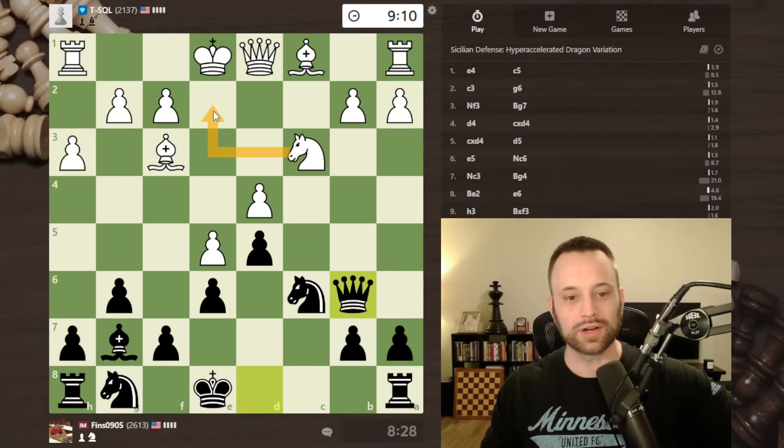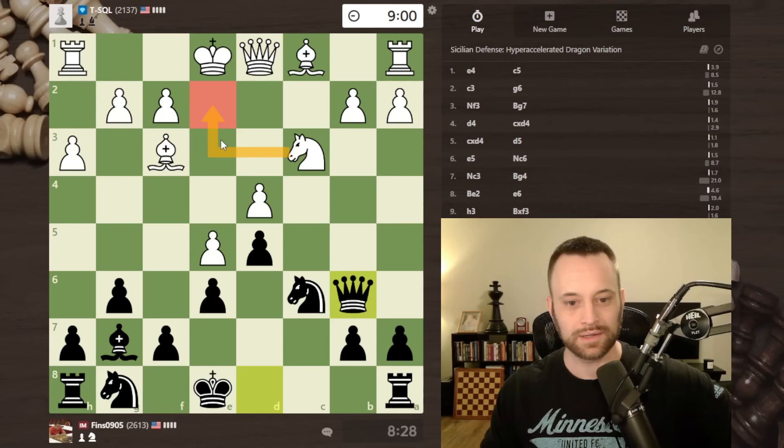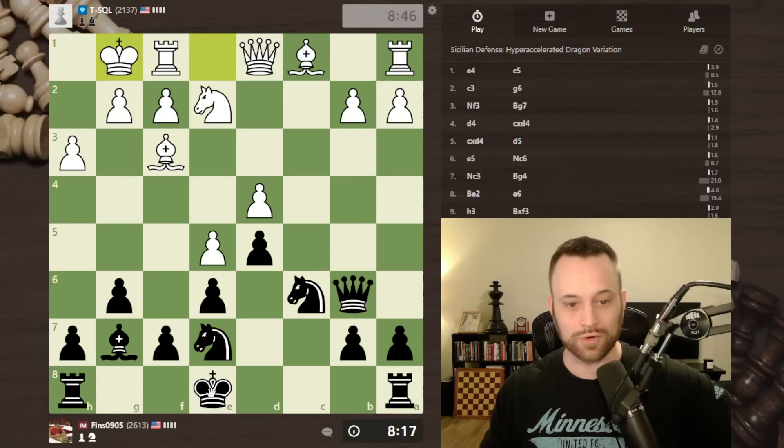I suspect my opponent is going to go knight e2 to defend the pawn, because bishop e3 doesn't quite seem right — it allows queen takes b2 when I hit the knight. I'm using my time thinking about what I'm going to do against knight e2. It's probably going to be knight e7. I might consider bishop h6 as well to try to eliminate their dark-square bishop, but that somehow looks wrong, so I'm just going to keep it simple and play knight e7, get ready to castle.